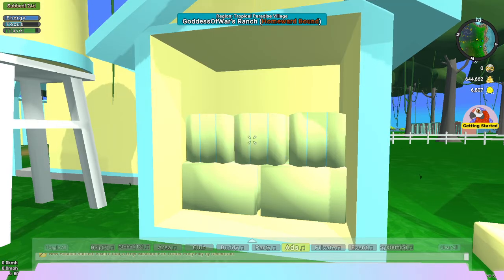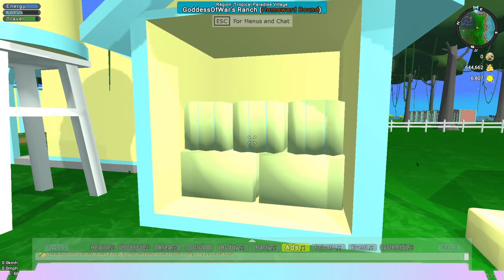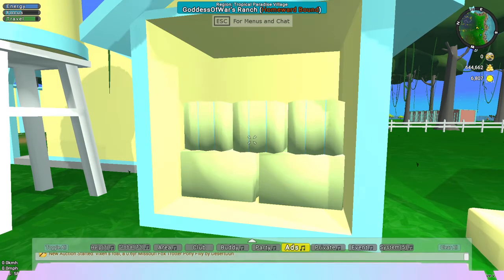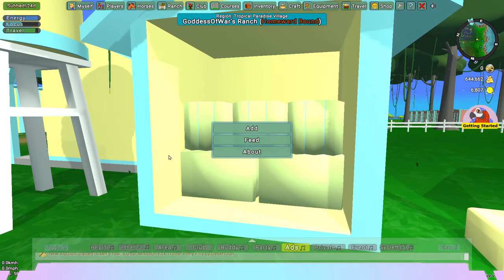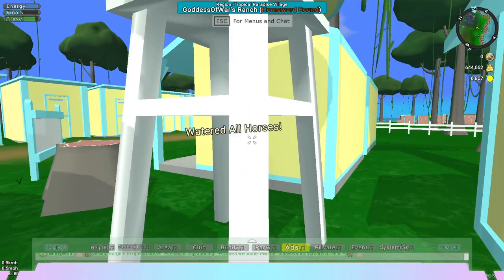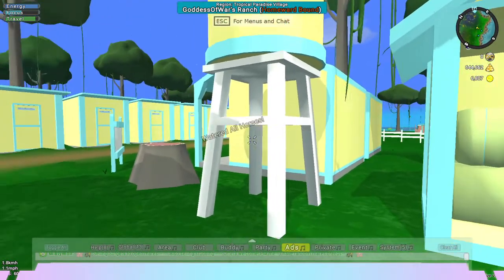When you need to feed your horses, which will feed all the horses in your horse inventory area, you just click on it and hit feed. And every day you'll want to click on your water tower and click use to water all of your horses.